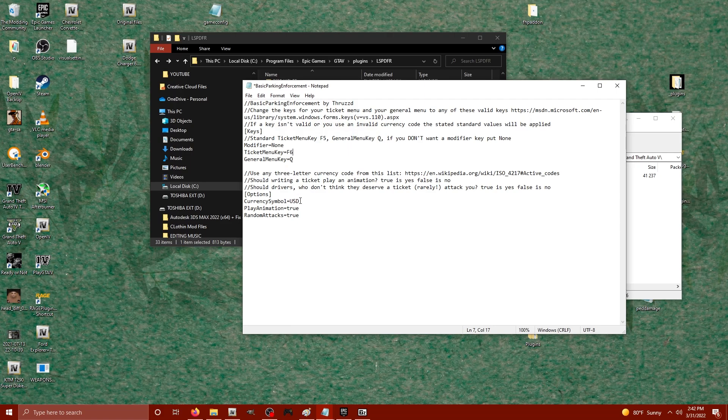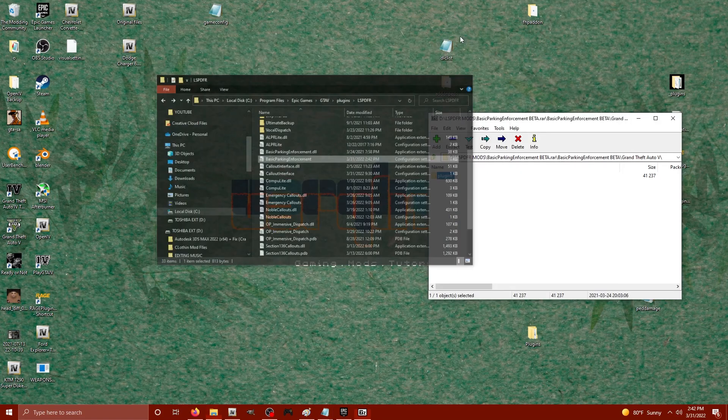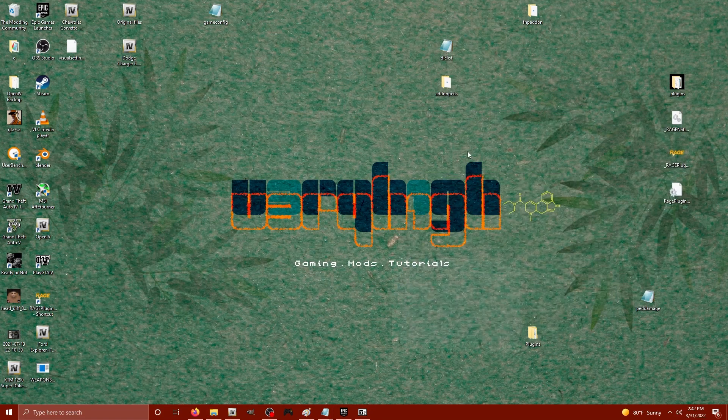You can also change the currency — we'll leave it as USD, but they provide a link so you can change the currency code to whatever country you're playing in. Play animation is true and random attacks is also true. Save with Ctrl+S, close it out, and we've just installed it.